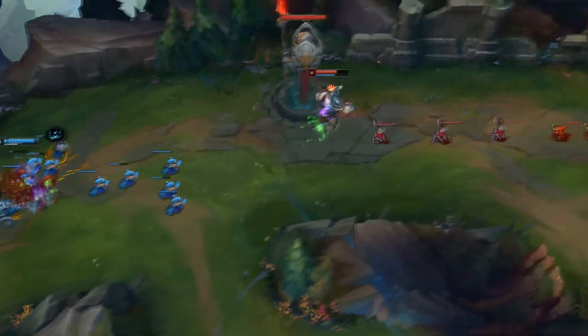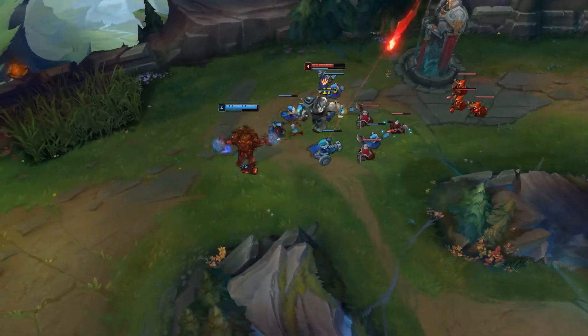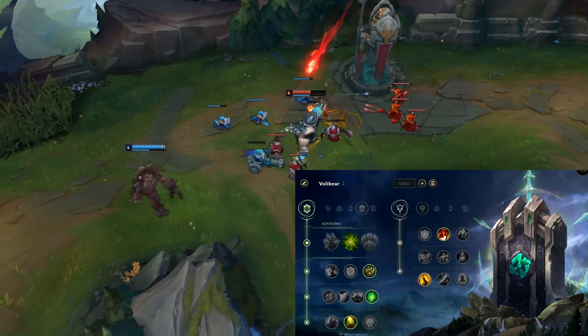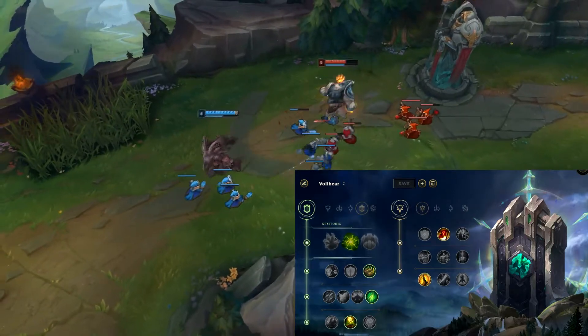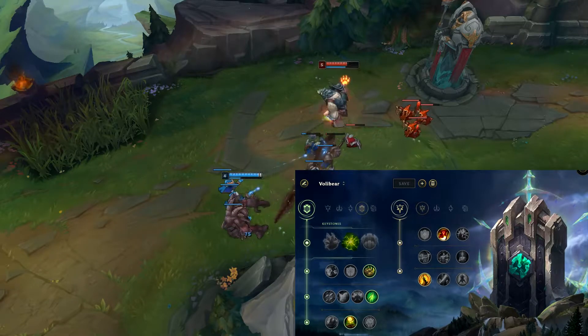As for the rune pages for Volibear, you basically want to go into the Resolve tree as your primary tree. You grab either Grasp of the Undying or Aftershock. Aftershock is probably a bit better right now, but it will get nerfed in the next patch — this nerf is on the PBE right now — so I would recommend starting to use Grasp a bit more, but both of them are actually really good.